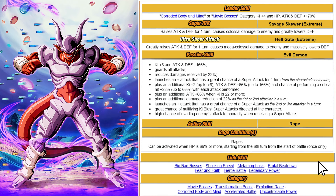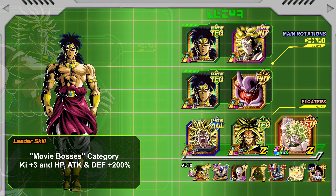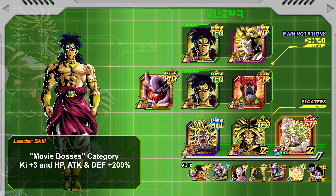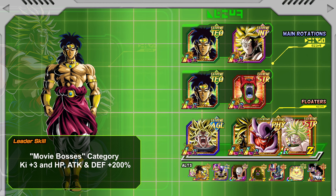The thing is, this unit is going on teams that are currently kind of full, so this is going to be a great bench unit. For the Movie Bosses team — if you don't have Cell Max, second position is where you want to put this unit. If you do have Cell Max, you can move him to a floater position. Movie Bosses is just so strong right now, Janemba can go in various different positions.